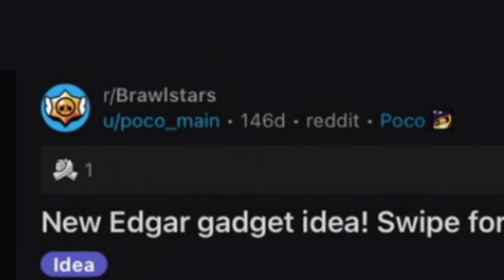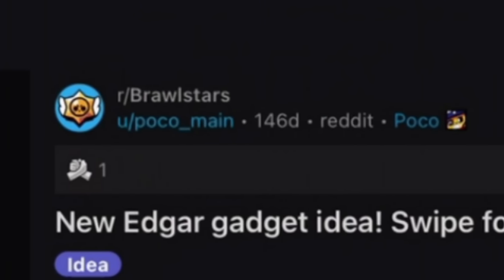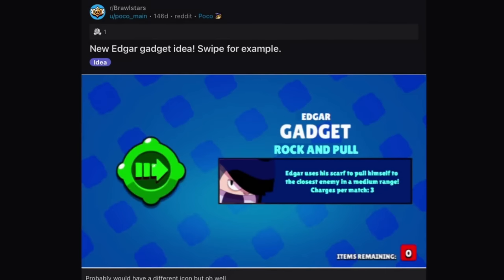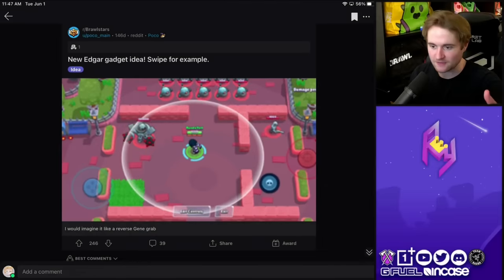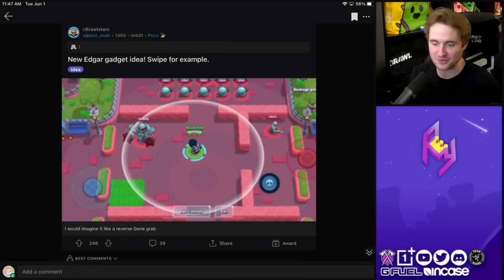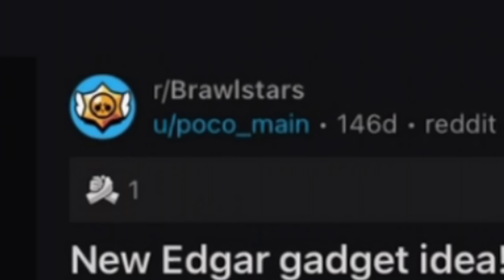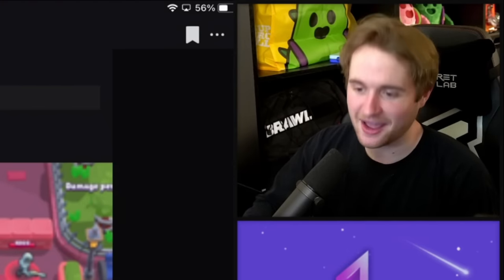Getting into another one that I think would be incredibly broken but would make aggro really fun to play — this one by Poco Mane, called Rock and Pull. Edgar uses his scarf to pull himself to the closest enemy in medium range. I think it'd be incredibly broken, but would make him so scrappy and fun to play. Being able to drag yourself to someone nearby, dish off damage, and then maybe super out of there — really fun, but yet pretty broken.